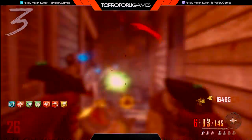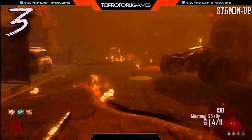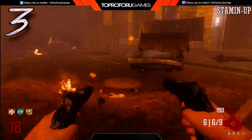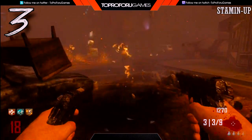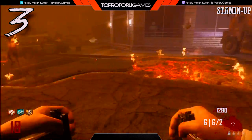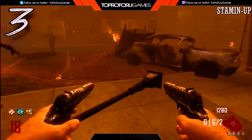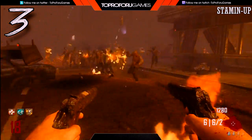Coming in at number 3 on my list, I have Stamina Up. Stamina Up is what I like to call a luxury perk — it's a perk you really don't want as one of your main four, but if you can get it as a fifth or sixth perk or by completing an easter egg, it's really nice. Especially on larger maps like Transit, Stamina Up is almost a must-have. You can run around a lot faster, run from zombies faster, and get across the map really quickly.